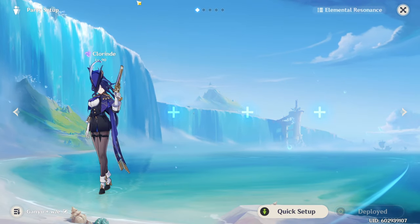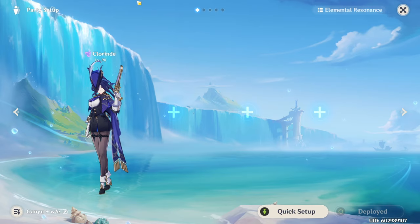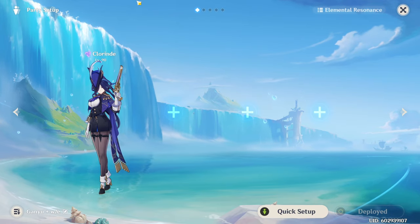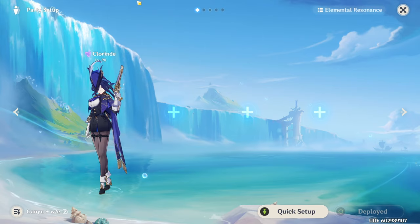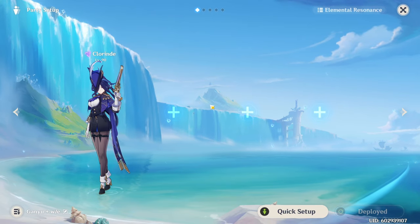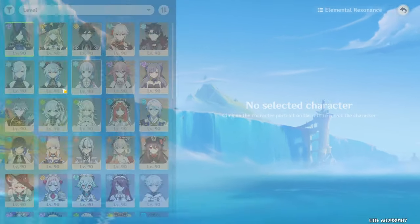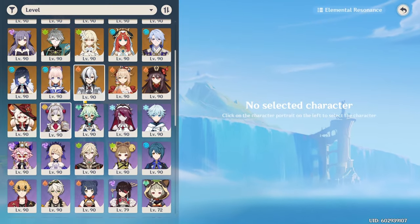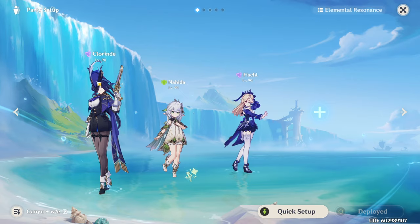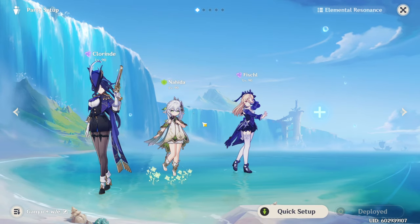As for team compositions, Clorant is not a standard main DPS — after her electro infusion runs out she is basically worthless, so she has limited field time. Similar to Raiden, you either pick her as a filler in a quick swap team, or set her up with utility characters for a hypercarry scenario. The key consideration is how many electro-related elemental reactions you want in your team — you can get up to three with three slots, but there is a serious consideration for doubling up with elemental resonance. You can go for Pyro Resonance or Geo Resonance, which are just strong resonance options in general.